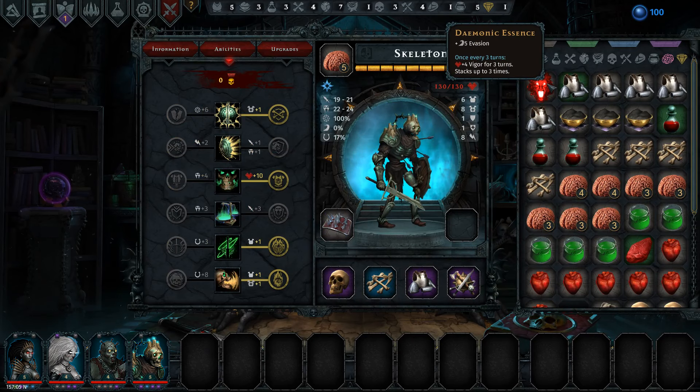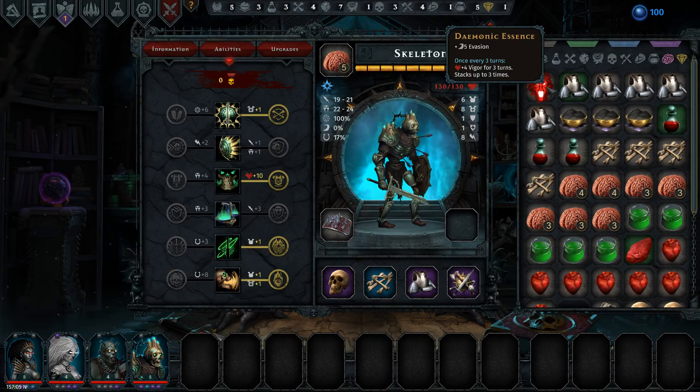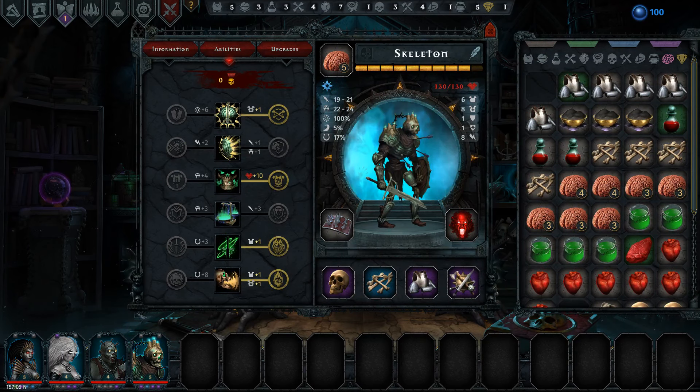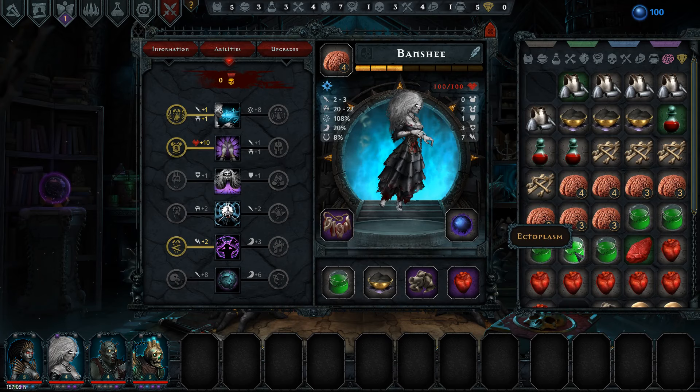You do gain vigor every three turns. 5% evasion is 5% evasion, it's just not what I want on you. But I do use you a lot, so we'll give it to you. Zombie — we can give a plus one attack on the armor. I don't think I want to do that. Not enough to get leveled up.